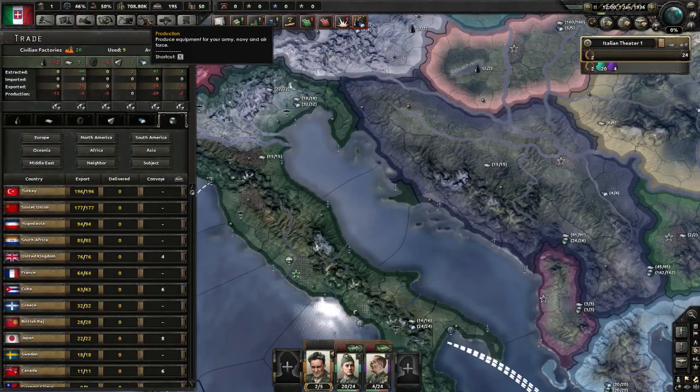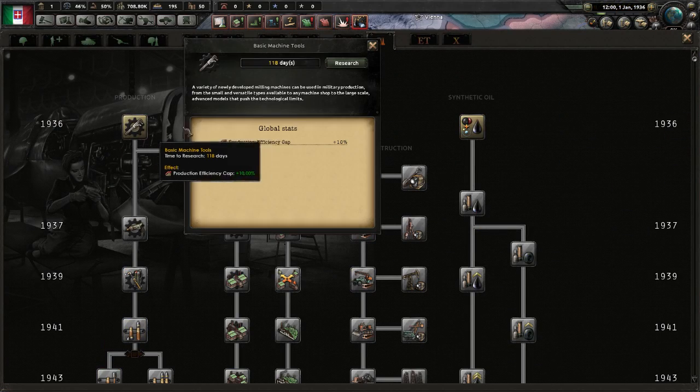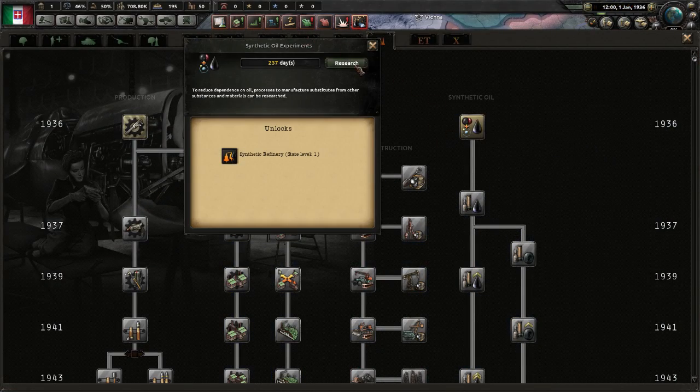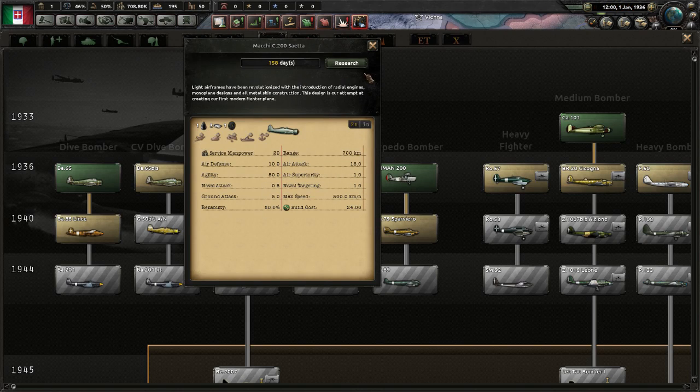Now what we're going to do is our research. We're going to start with basic machine tools, construction, synthetic, and better fighters.